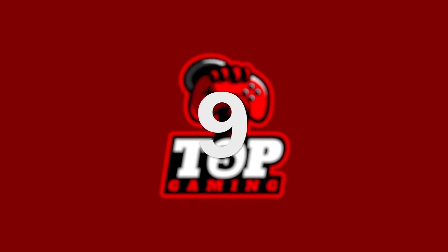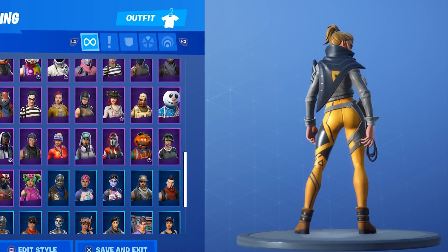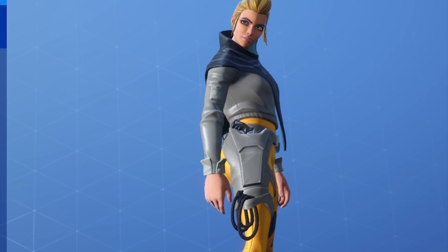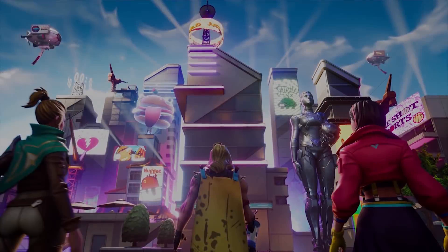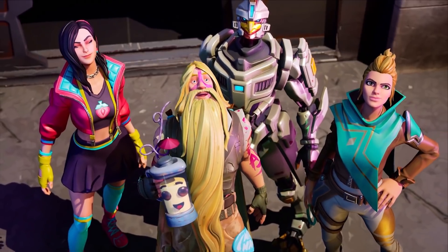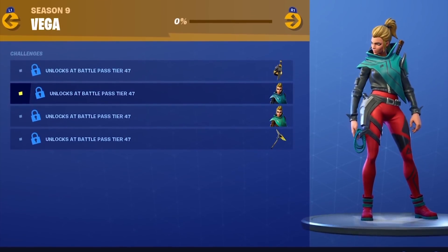Number 9 is Vega. Vega is an outfit earned at the 47th tier of Season 9's Battle Pass. She's sort of a futuristic version of Calamity, with her fancy revolver holster and a modern cowgirl-esque design. She wasn't revealed in any teasers before the season launched, but can be spotted at the end of the opening cinematic. Vega is part of the Bounty Hunter set and comes with three styles: her default look, a red style option, and a teal style.